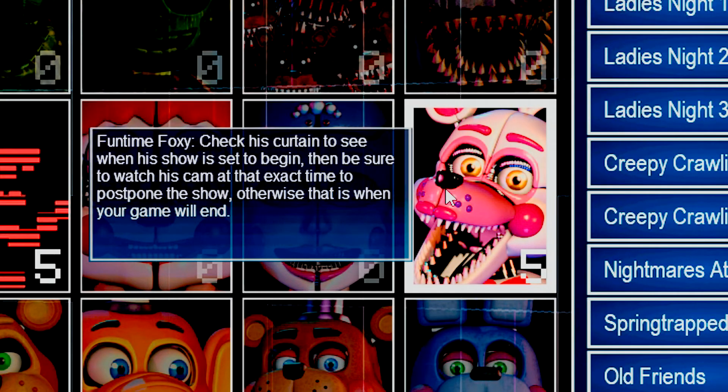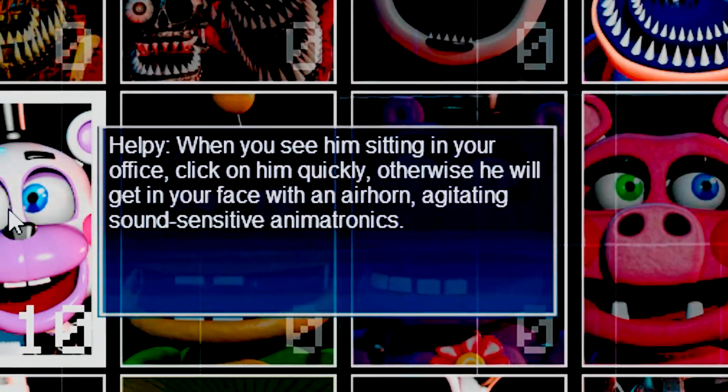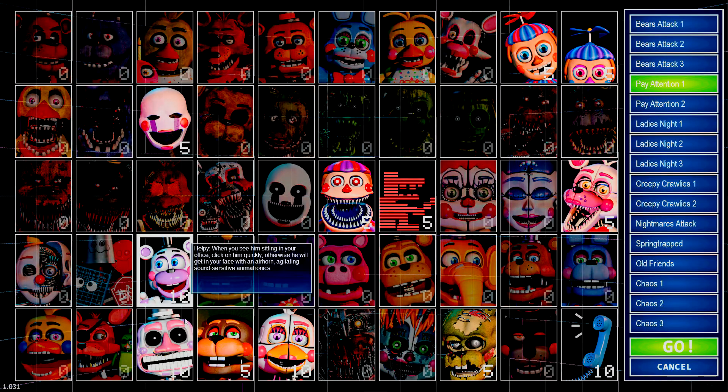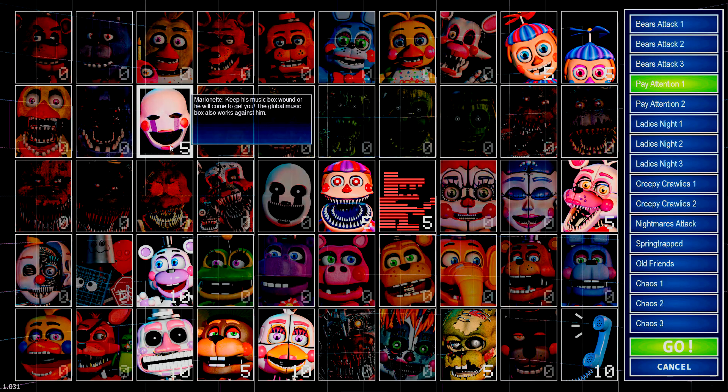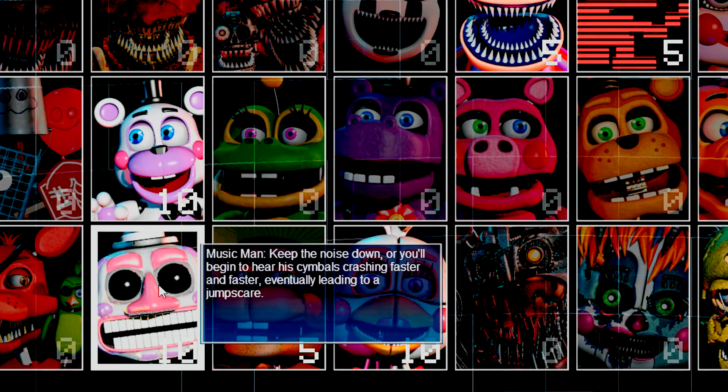Funtime Foxy — check his curtain to see when his show is set to begin, then be sure to watch his cam at that exact time to postpone the show, otherwise that is when your game will end. Help Me — when you see him sitting in your office, click on him quickly, otherwise he will get in your face with an air horn, agitating sound-sensitive animatronics. Music Man — keep the noise down or you'll begin to hear his cymbals crashing faster and faster, eventually leading to a jump scare.